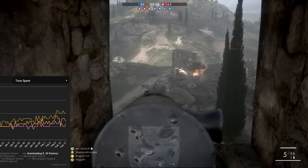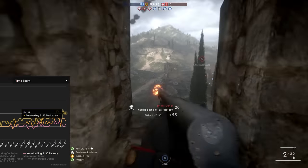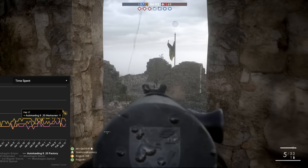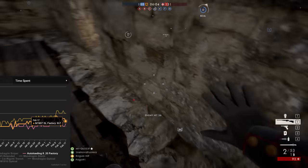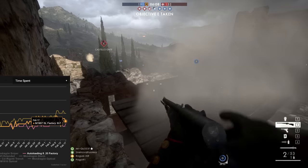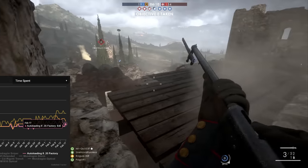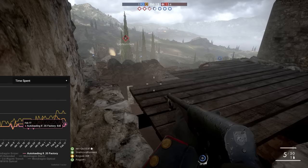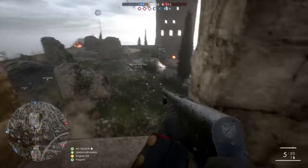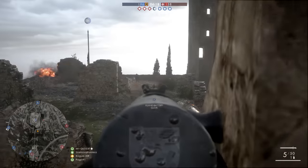Looking at the least popular autoloading rifles, we have the Autoloading 8 Marksman coming in with a usage time of 1%, then the M1907 Factory with 0.7%, and right at the very bottom the Autoloading 8 Factory with 0.6%. As always, I'll be taking a closer look at the weapon's stats before taking it out for a spin to try it out for myself.